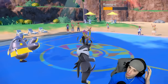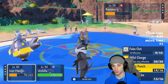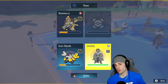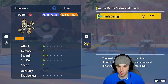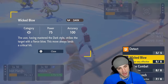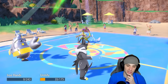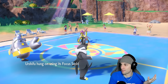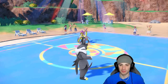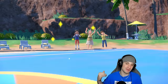Drain Punch brings Kommo-o down low. Wicked Blow is a guaranteed crit — that's pretty huge. But Wicked Blow is not very effective, so we might just want Close Combat instead. Close Combat — base 120 STAB versus not very effective Wicked Blow — let's do it. Clanging Scales comes out, brings us down to Focus Sash. As long as this Close Combat finishes it off we win this match. Defense drop from Clanging Scales — okay, that's game! Wrap it up. Close Combat flies through — Focus Sash coming in clutch! That's why I love having Focus Sash in the back end, it always comes up clutch.